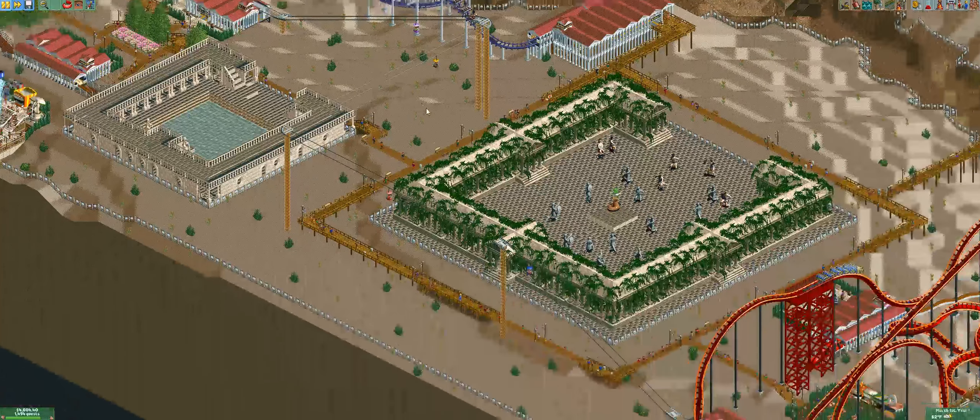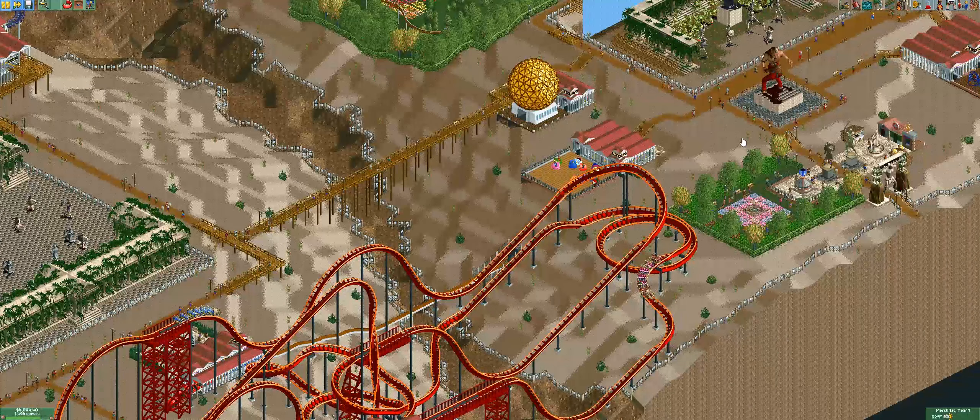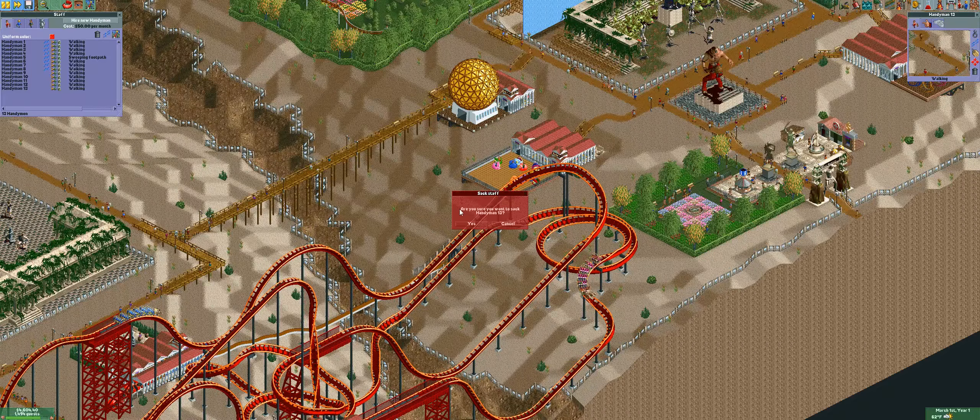We have a lot of shops and facilities, so I definitely want to manage this first. How much staff do we have? Okay, you're fired. I'm going to fire maybe six of these guys — I'm pretty sure we don't need this many. If we do, we'll change things up. I'm pretty sure we can just assign some of them to certain areas and they'll be good.